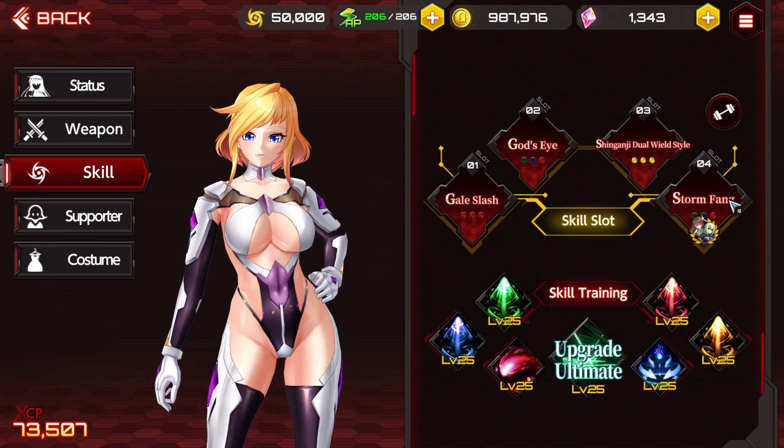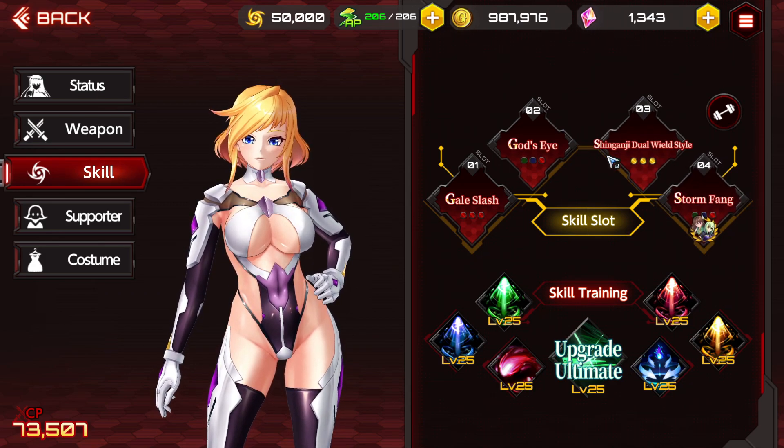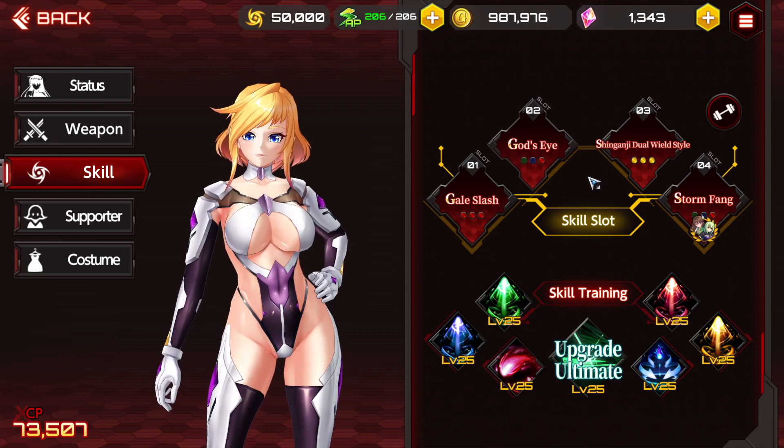This is the build I like to run on Kurenai. If you don't have the fourth slot, literally just disregard it and run these three: dual wield style, god's eye, and gale slash. That can kind of get the job done for you, especially if you're just clearing trash mobs.